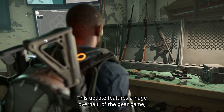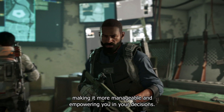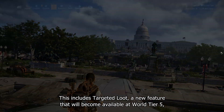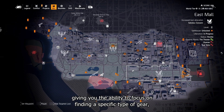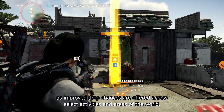This update features a huge overhaul of the gear game, making it more manageable and empowering you in your decisions. This includes targeted loot, a new feature that will become available at World Tier 5, giving you the ability to focus on finding a specific type of gear as improved drop chances are offered across select activities and areas of the world.